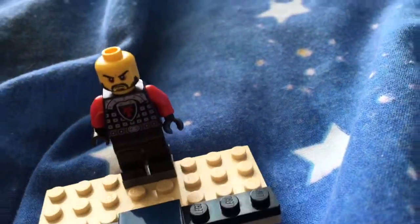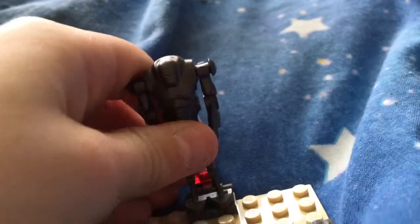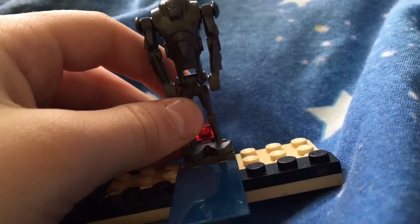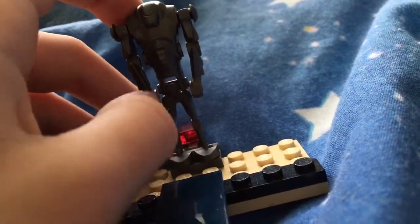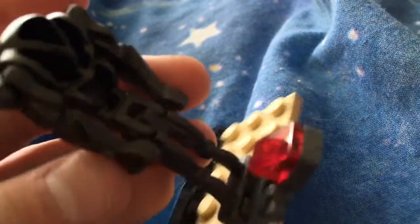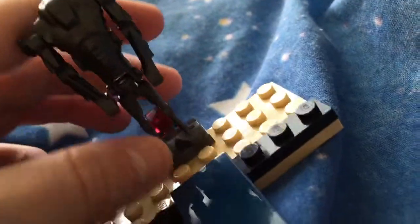Next up we've got this dragon knight guy who's just a standard warrior — no helmet, just his face. Next up is a Star Wars super battle droid. As you can see he's got two gunner arms, no missile arms. And there's the back printing.